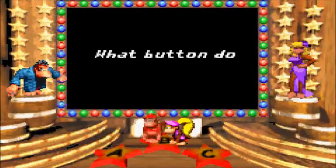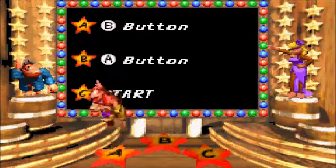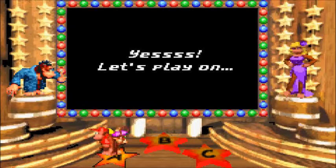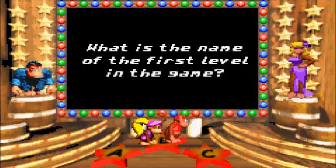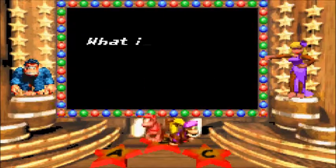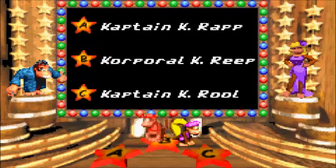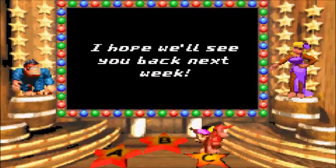Let's go to Pirate Puzzler. What button do you press to run? It's A — the B button. That's kind of confusing. They've got Candy Kong dressed kind of like Vanna White. What is the name of the first level in the game? Pirate Panic. What is the name of the enemy boss who has kidnapped Donkey Kong? Captain K-Rap — real nice, Rareware. Captain K-Rool. I hope we'll see you back next week!